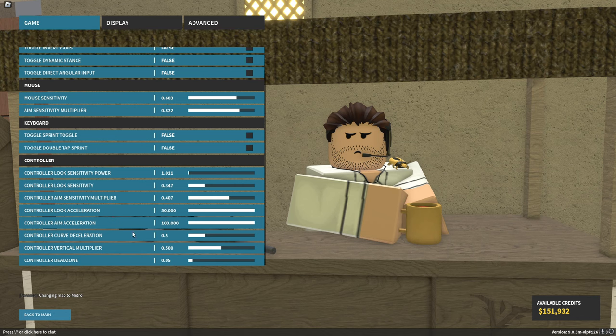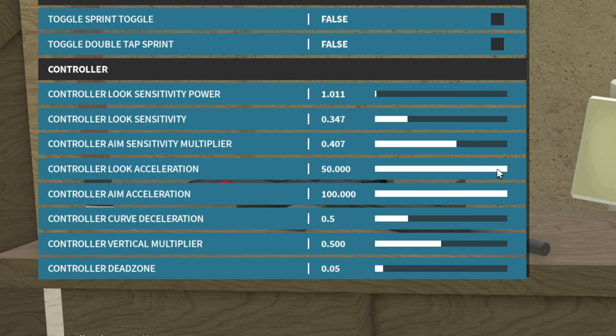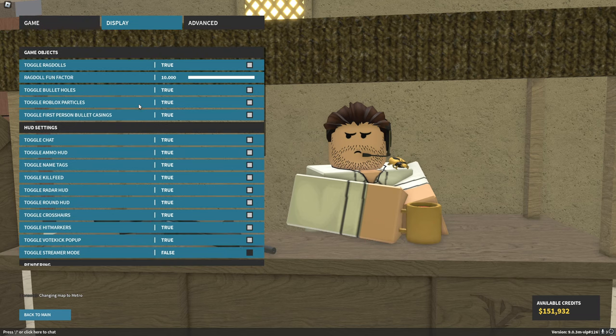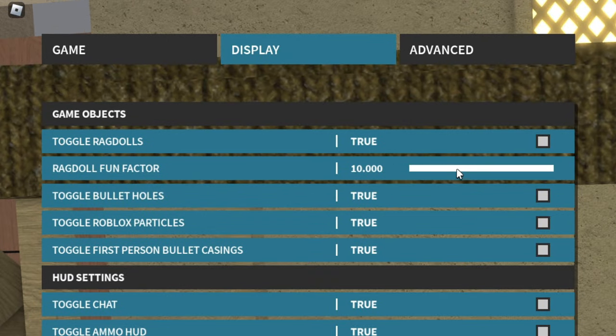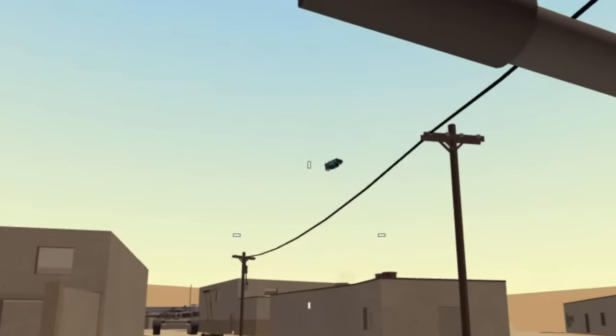For the controller settings, they're a bit arbitrary. I would definitely make sure to keep at least controller look acceleration somewhere between medium and maximum — I prefer maximum, but that's just me. If you go to the display settings, I personally like to keep ragdolls on. I can understand why some people like it off — it gives a little bit more performance and you don't have to deal with people lying in piles of corpses. Ragdoll fun factor is absolutely maxed, so everybody will see different ragdolls. I like to keep it up because it's silly watching bodies go flying off into the distance.